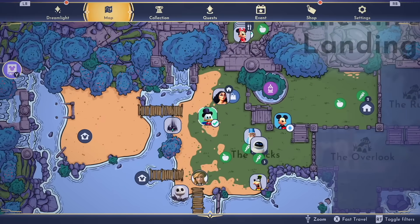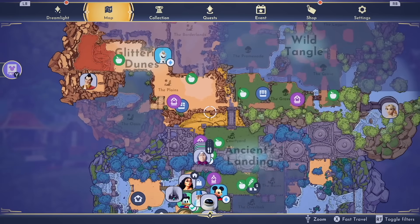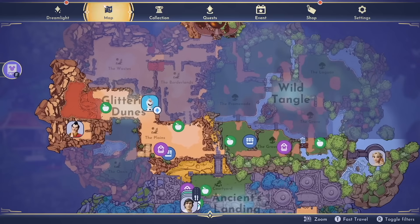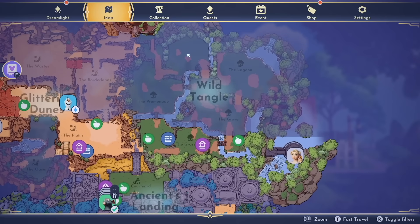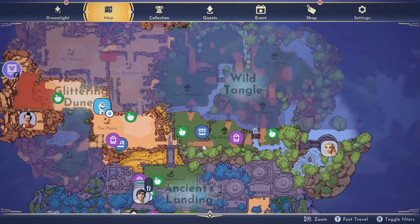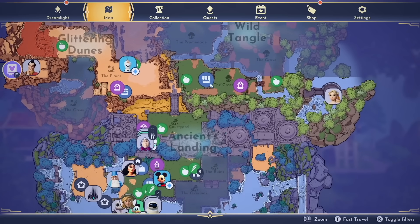Let's talk about the map and the biomes. This is the entirety of Eternity Isle, broken down into three separate biomes: Ancients Landing, the Glittering Dunes, and the Wild Tangle. All three biomes are insanely big — this world is just as big as the original Disney Dreamlight Valley. I've played close to 10 hours and still haven't explored everything there is to see.